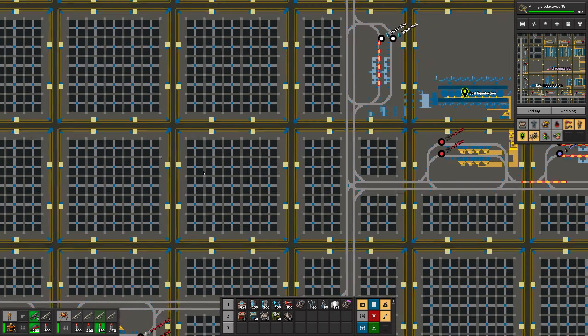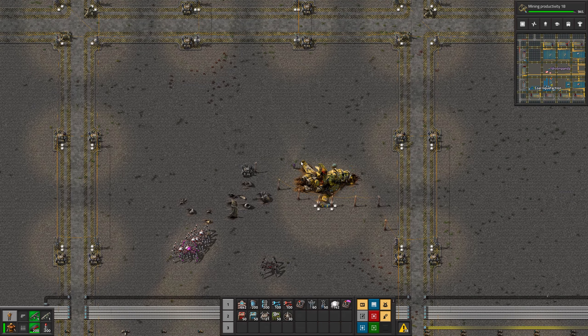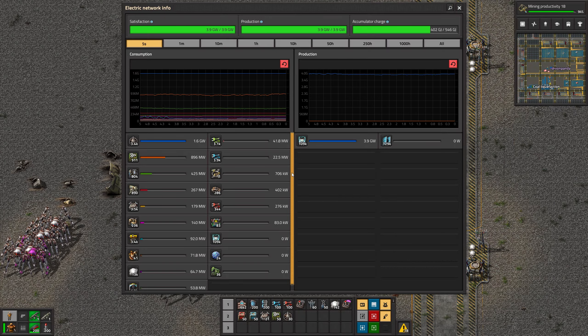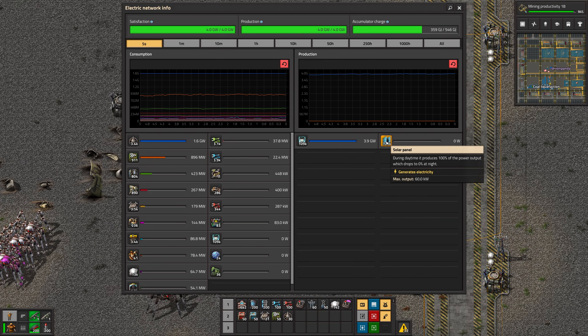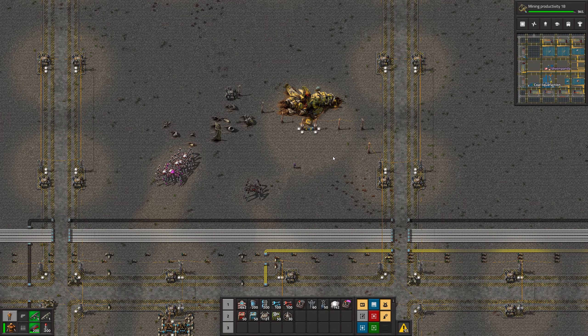Let's start by taking a look at the power. We are running completely on solar — 3.9 gigawatts, 129,000 solar panels and 109,000 accumulators, which seems pretty close to the ideal ratio to me. I didn't do the math, but I think it's like 48 accumulators to 50 panels or something like that. That looks really good.